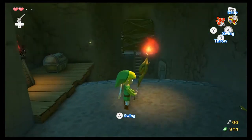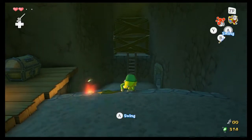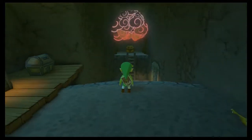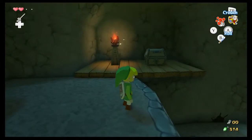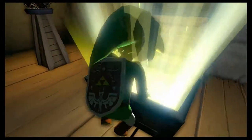I actually got stuck a bit right here on my first time through. I didn't get that you had to do this. See, A is throw for bombs but A is only swing for the stick. It's so weird, it's so inconsistent button mapping — it's really bugging me.